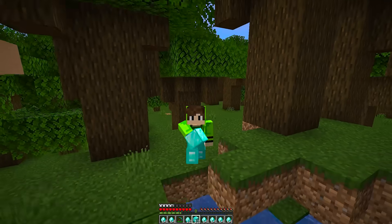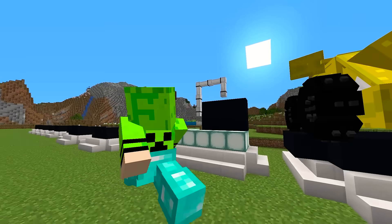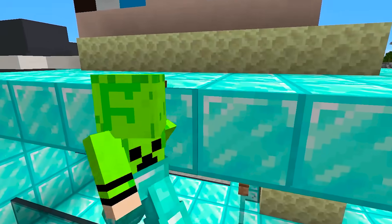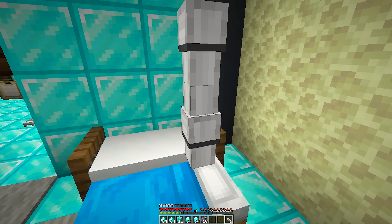With all this and what I already have in my chest, I now have 500,000 diamonds. But to steal all 1 million diamonds Kai has, I will make this machine that robs him while he sleeps. To make it, I just need to go to Kai's house and break his bed, place mine in its place, connect this top part with the pipes, and connect this pipe here to a television.